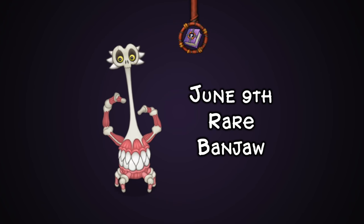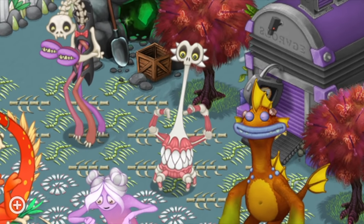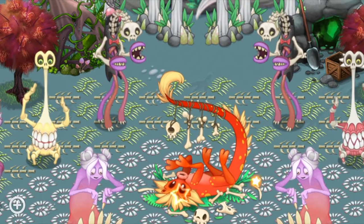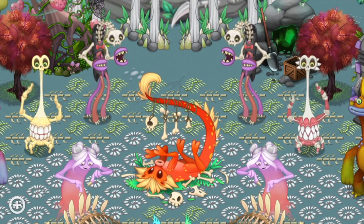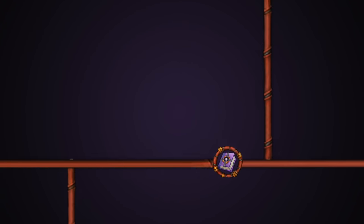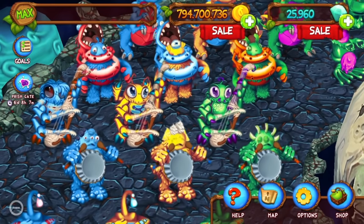On June 9th we also got Rare Banjo on the exact same day — as is now common, we seem to get variants alongside monster releases. I'm sure this will speak out to Attack on Titan fans a lot, although I haven't watched the show yet. On June 17th we then got Prismatic Bogost and the new icons, which are so much better than the old ones and really bring about a lot more charm toward Dawn of Fire.